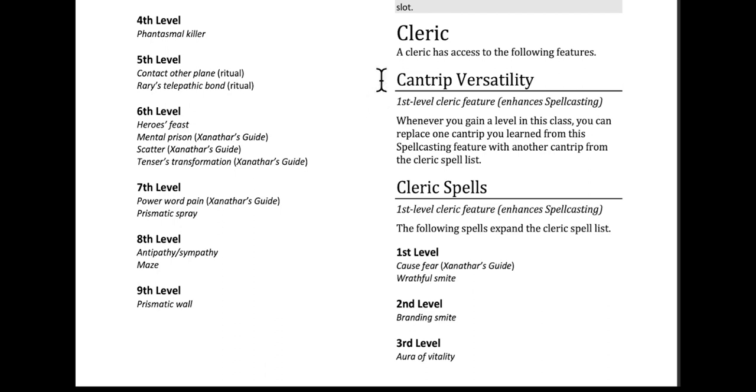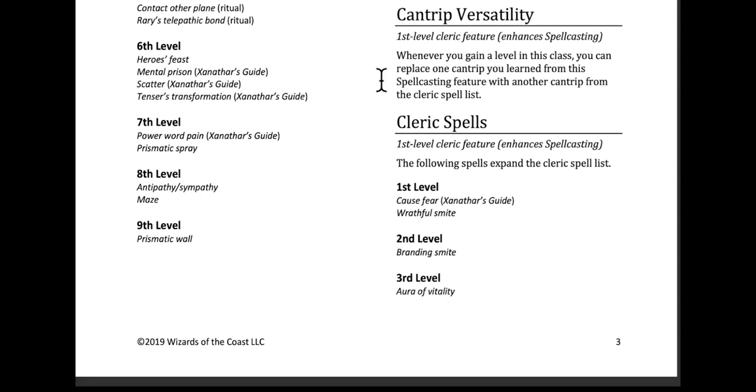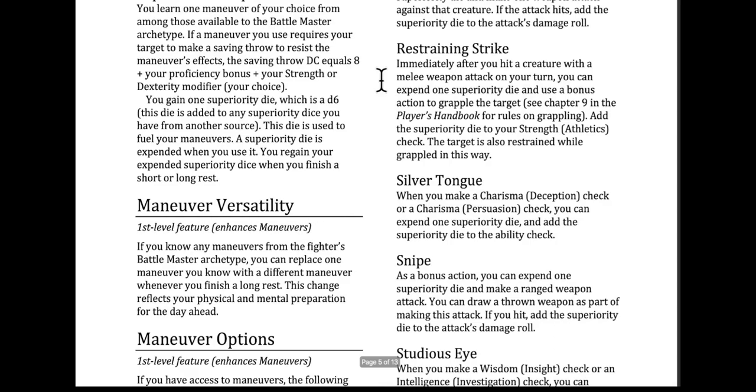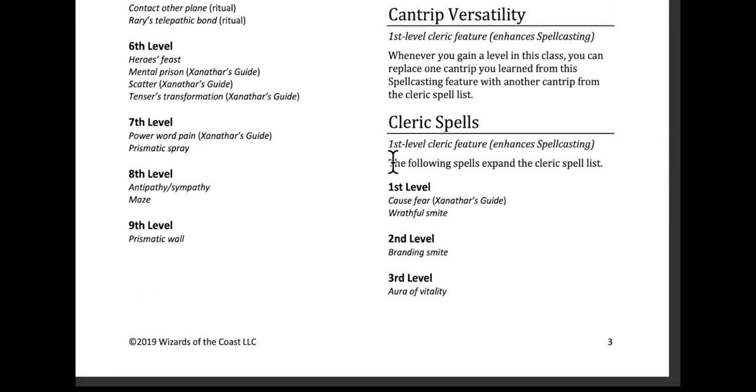Cleric. Cleric has access to the following features. Cantrip Versatility: when you gain a level, you can replace one cantrip you learned from this spellcasting feature with another cantrip from the Cleric spell list. This is nice. One of the problems in D&D is there are certain cantrips that seem pretty darn cool at lower levels but do absolutely nothing at higher levels. I sometimes play a Transmutation Wizard and I gave him Mold Earth, Control Flame, Shape Water — they're really not that useful at higher levels. I did it more for flavor, but that kind of burns a big three-spell hole in my five cantrips.